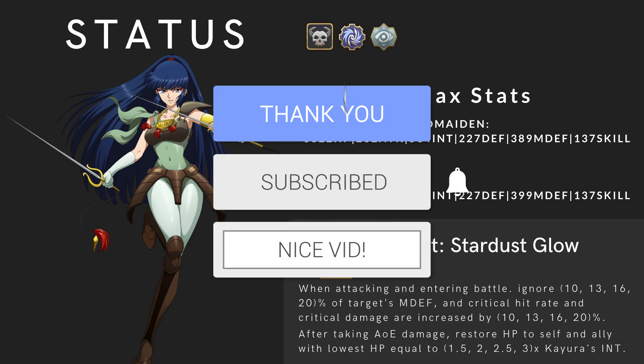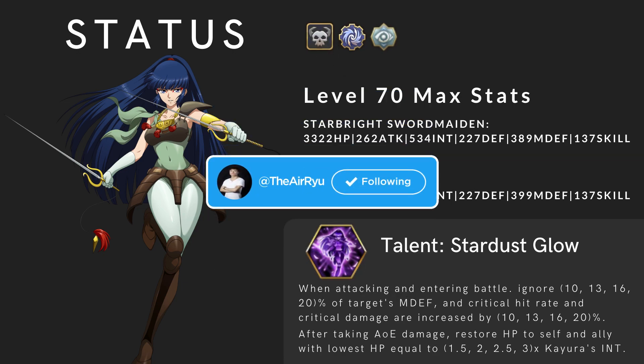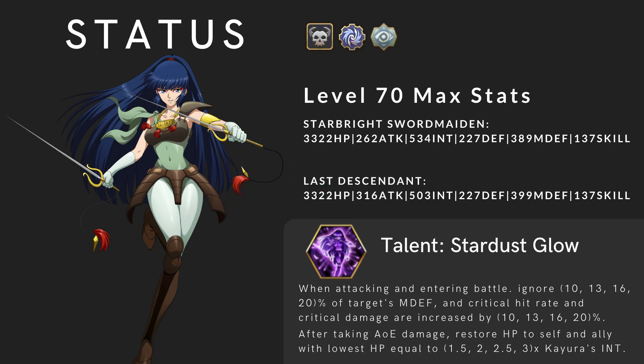What's going on everyone? This is a Kayura build guide and how to use her. She's in fashion right now because she's a collab hero and mythical level 70 max stats. The first class option is an assassin class star bright sword maiden, which has higher INT than the other class.